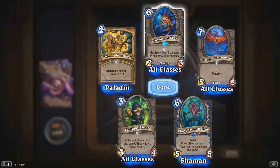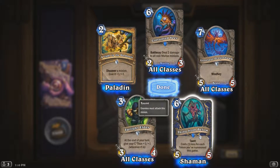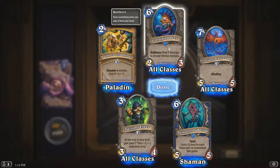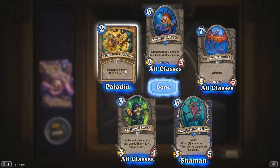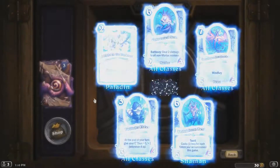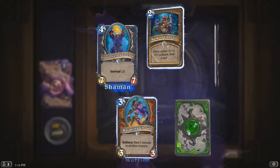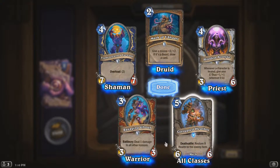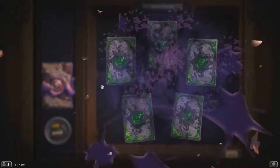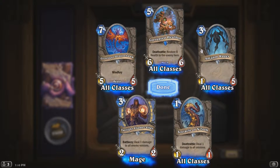Two rares in this one — that's nice. Thing from Below: costs one less for each totem you've summoned this game. I assume that counts the hero power as well. Corrupted Sea: deal two damage to all non-Murloc minions — that's pretty cool. A Light in the Darkness: discover a minion and give it +1/+1. Hooded Acolyte — pretty cool. Tentacle of N'Zoth — I think I've already got all these.